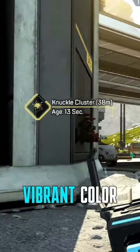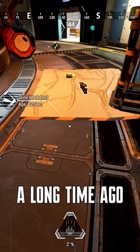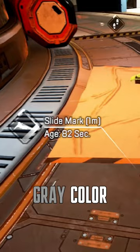If the action just happened, it will be a more vibrant color like yellow, but if the action happened a long time ago, it will be a whitish gray color.